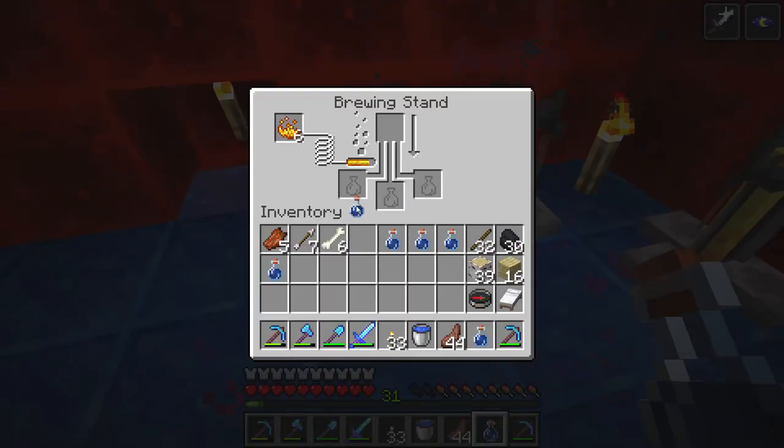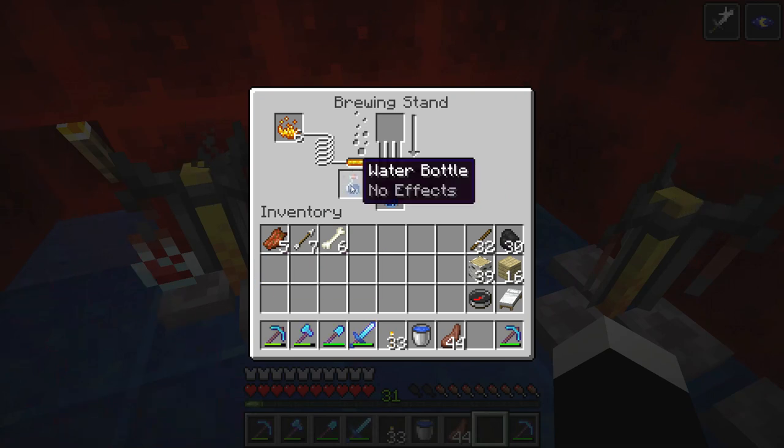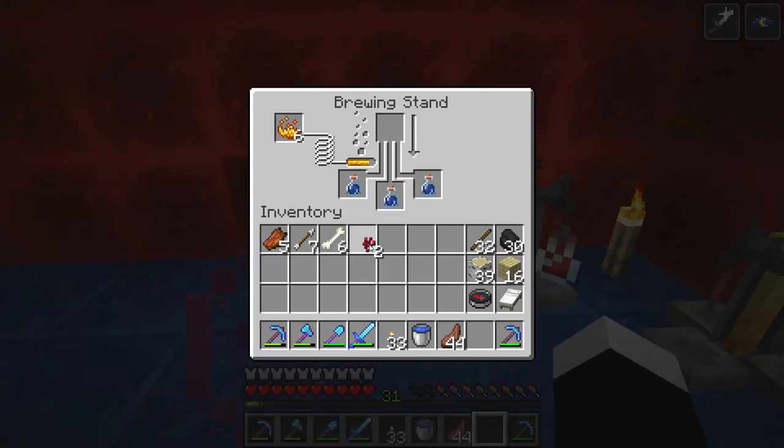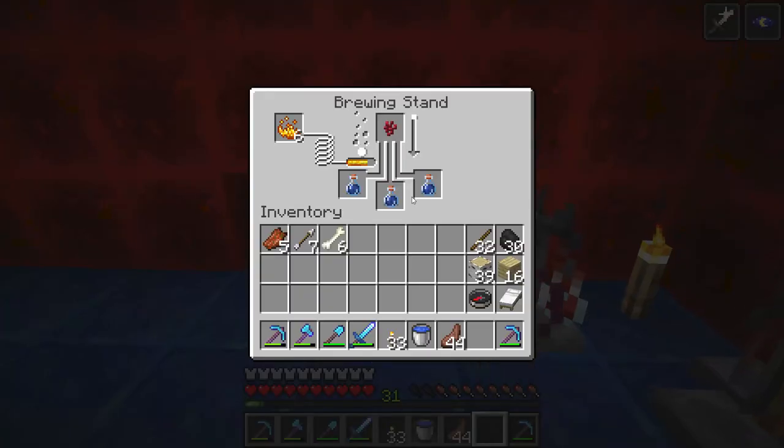Put them in the brewing stand at the bottom part where the bottle icon can be seen, and then you need a couple of nether warts. Put one nether wart into the brewing stand and wait for it to complete — the arrow will fill up.